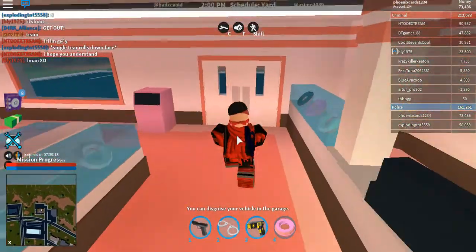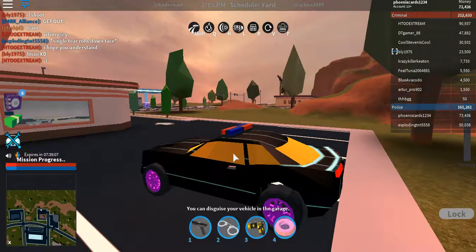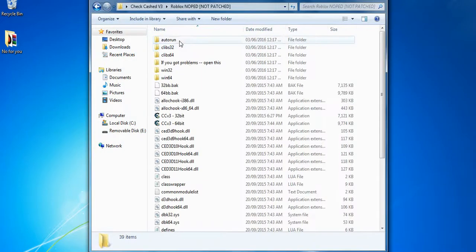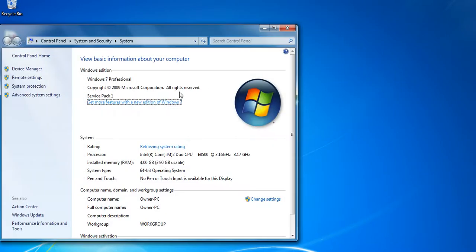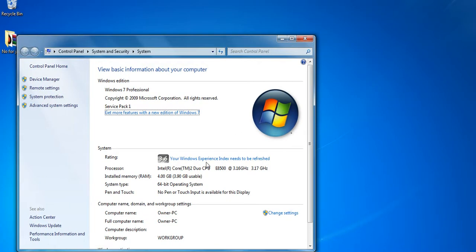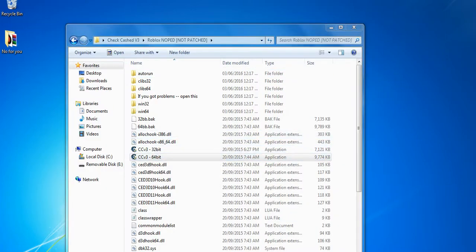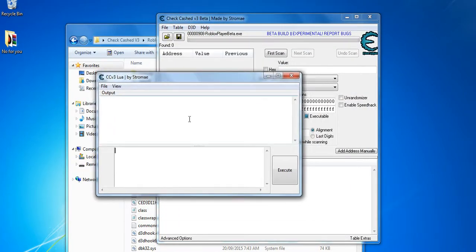You're going to want to get in a car. Once you're in your car, open your CheatEngine V3, which is on my desktop. You're going to want to click 64-bit or 32-bit. If you're on Windows, if you click the Windows key and Pause Break, you can get your specs. 64-bit operating system for me, so I'm going to click 64-bit. Click OK and close out of this little output window.